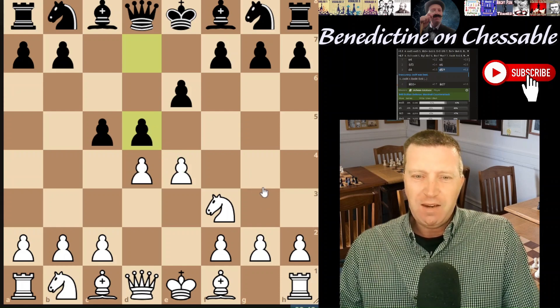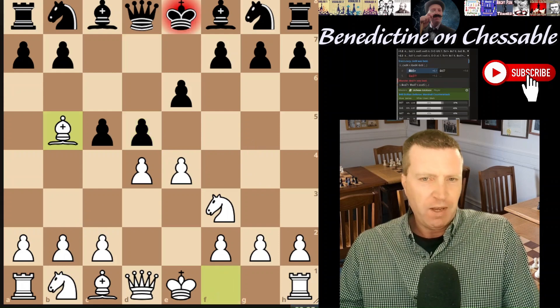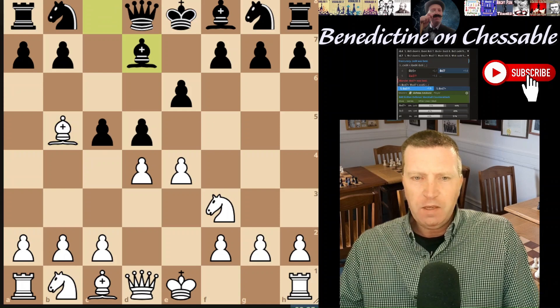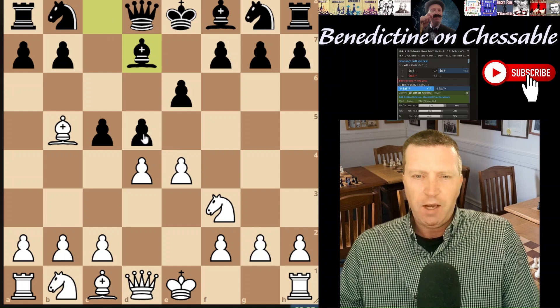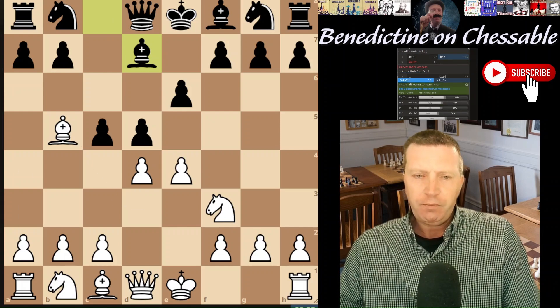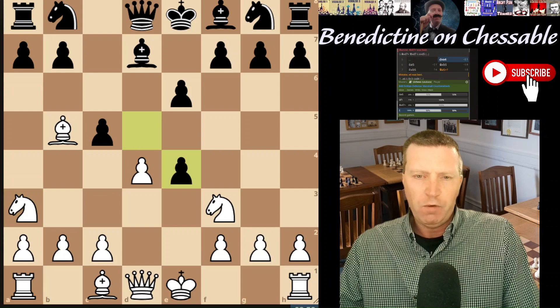Maybe clarifying the position would be better - clarifying one of these tensions. White plays a check, which is okay, it's fine. But in this position we just have to exchange the bishops and then clarify the center. Black is right to take that pawn, but the position is just too chaotic really.